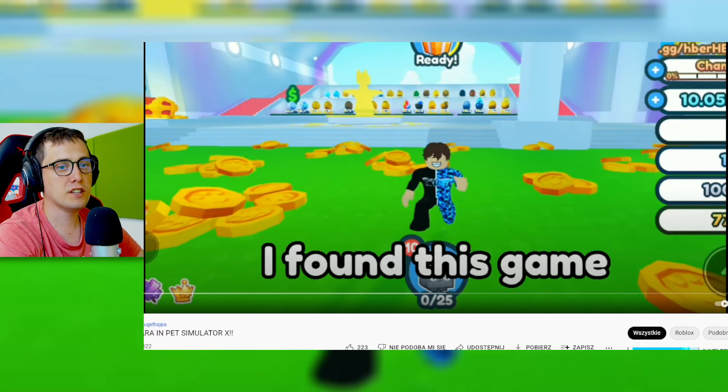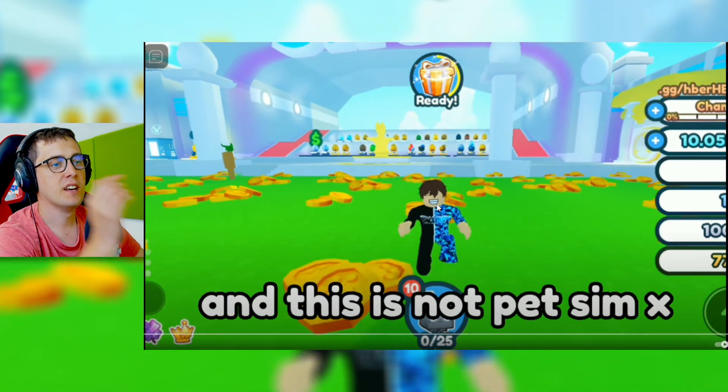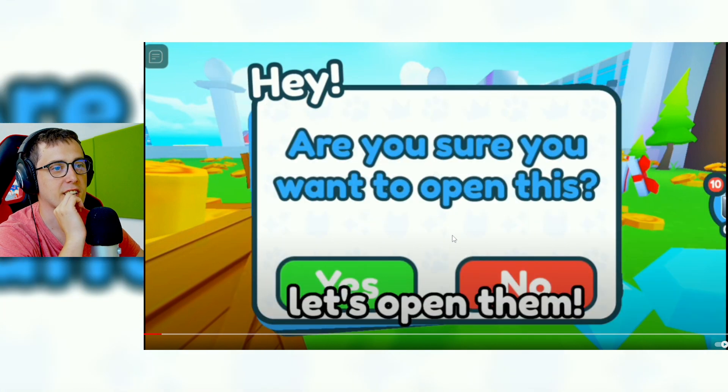So my friend got a huge capybara in Pet Simulator X by Fallout. Leave a like and yeah, let's pet sim. And this is not Pet Sim X — capybara gifts. So this is Pet Simulator Z.